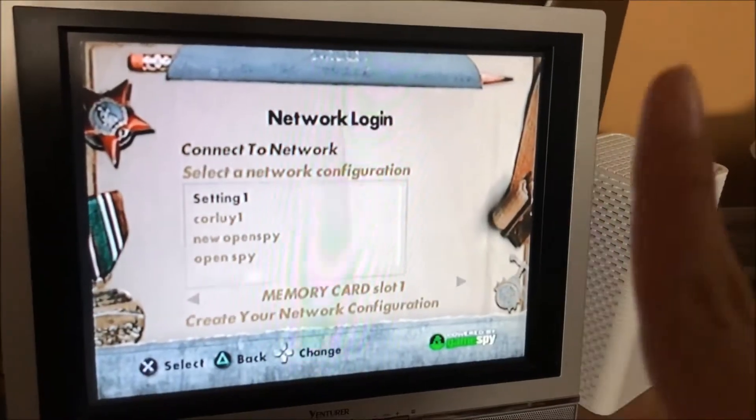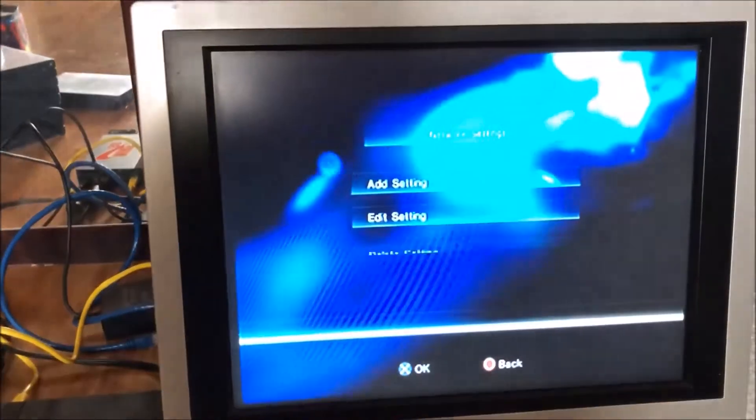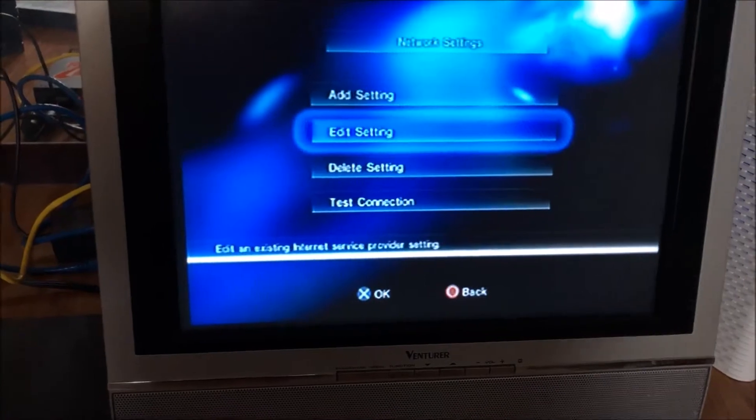This is the network login screen. Every online game pretty much has to be powered by GameSpy in order for this to work, but it's one special thing. Just go over to create your network configuration. On the screen it said 'New OpenSpy,' which is what I thought this was originally called. I don't know if it's still OpenSpy anymore. What I do know is that these games basically run off DNS servers, or DNAS servers.